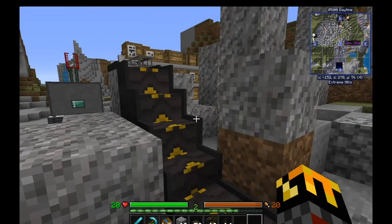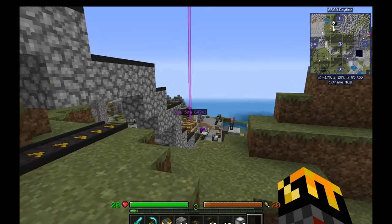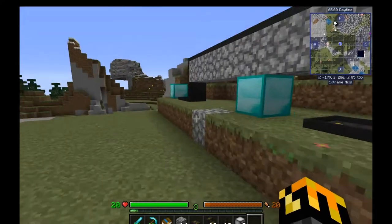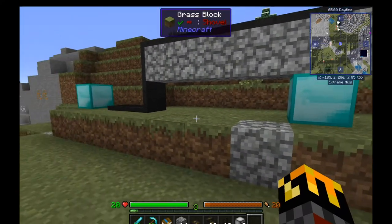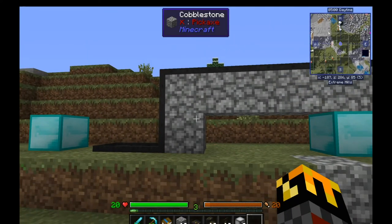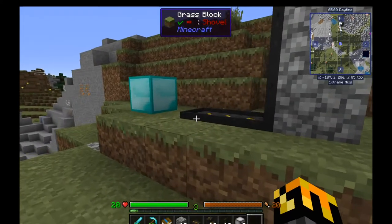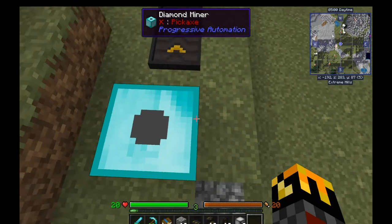I'll go ahead and set it up and cover it real quick. I went a bit further away from my base — a little dig site, about 50 meters. I set up two miners to demonstrate something you need to do. If you have multiple miners in the same general area, you could either feed them all into one central line and take it to your base, or do what I did and split it across multiple lines. You could add automation to split ores and smelt them, but this is just a basic get-things-from-point-A-to-point-B example.